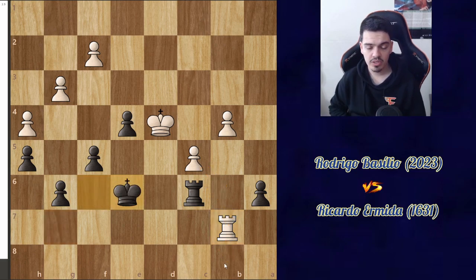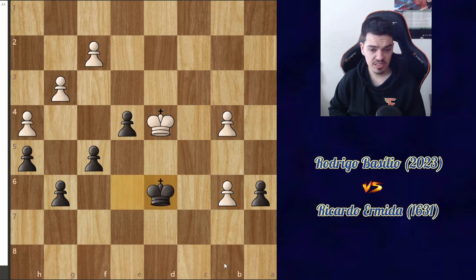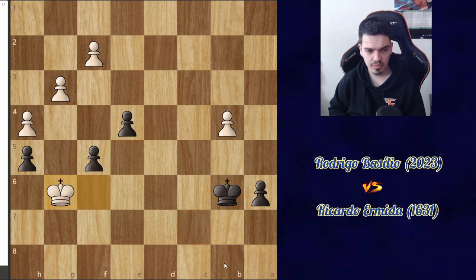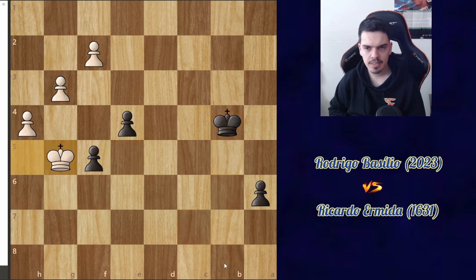He went back to b7, already threatening to play rook b6, force a rook trade and then queen the pawn. I decided to bring my king back to e6. He played rook b6 anyway, I took, he took back, and now this endgame is losing. There's not much I can do — the pawn race is losing and I quickly realized that.